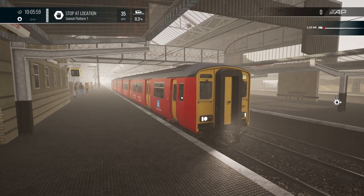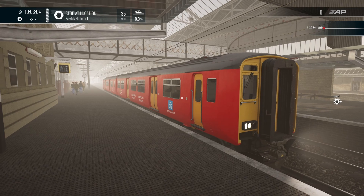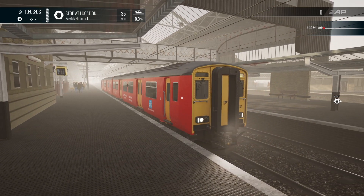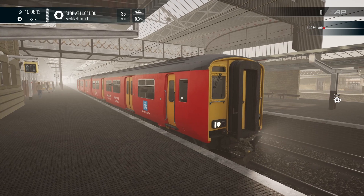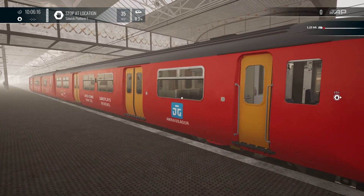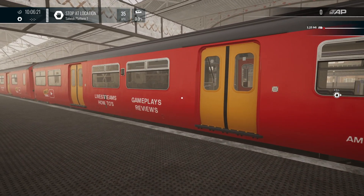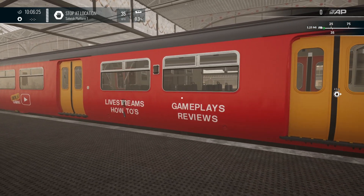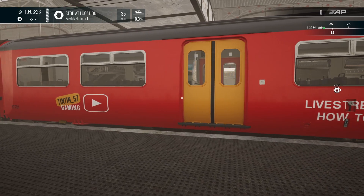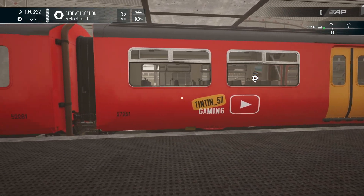You've seen this one before - it's the YouTube channel livery, nicely created for us by Jason PFC, who you've probably seen in the chat when we do live streams for TSW4. He's gone and updated it for me which is really nice. We have the DTG ambassador logo on the side. The basic yellow and red is still there but the wording has all been nicely rearranged and the YouTube play button has appeared, which is quite nice.